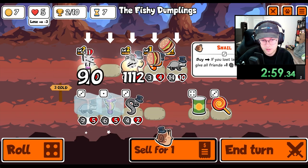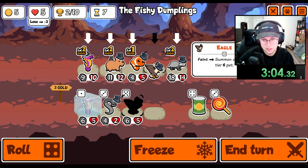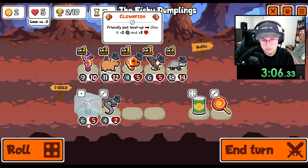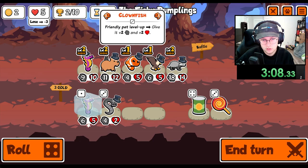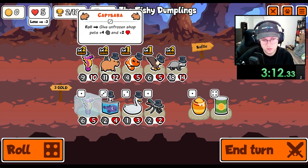Get a snail, level up there. An eagle early? I guess we'll just keep the Seahorse here for a second.